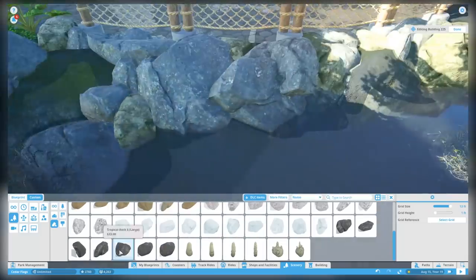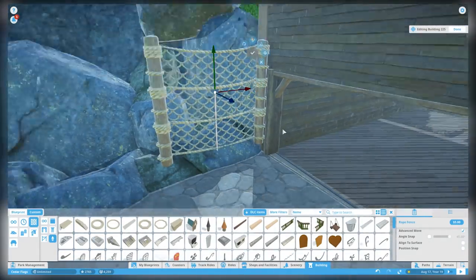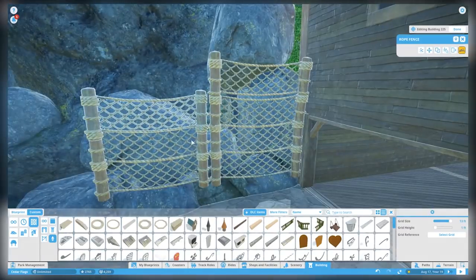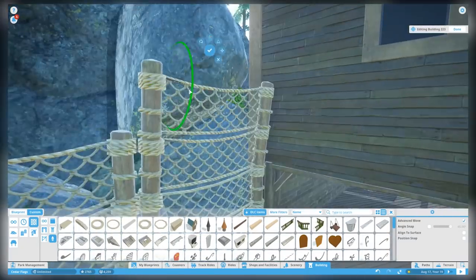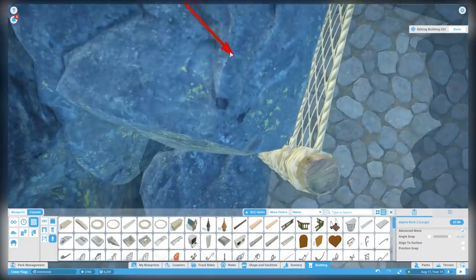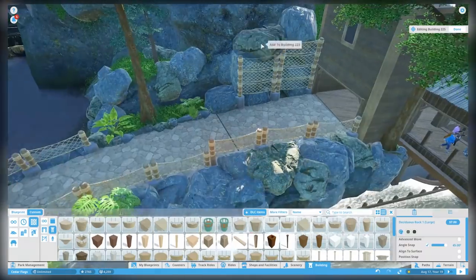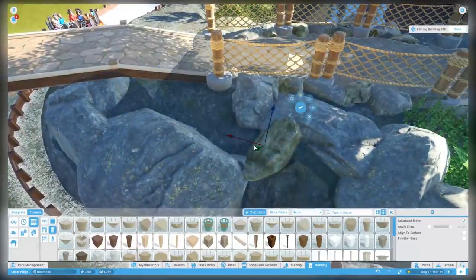More rock work here, and someone in the Twitch chat suggested using the rope nets as a kind of barrier to keep this whole rock section of the cliff from falling. I love how this turns out — I tilted one post slightly, as if it's been in the ground a while and the rocks have been weighing on it so much that it's actually bent. This was an awkward gap between the queue building and the cliff side, and filling it with rocks completely solves that.